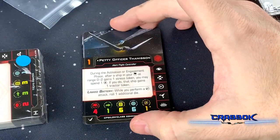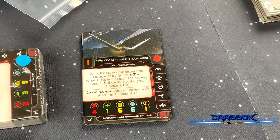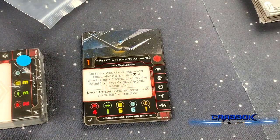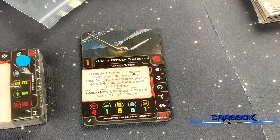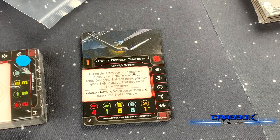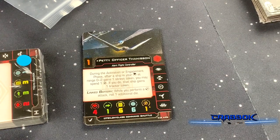And that's thematic too, because Captain Cardinal cares about the kids — he has a charity foundation going on for them. We've got Petty Officer Thannison, who was in Episode 7. During the activation or engagement phase, after a ship in your front arc at range 0 to 2 gains a stress token, you may spend a surge. If you do, that ship gains a tractor token.